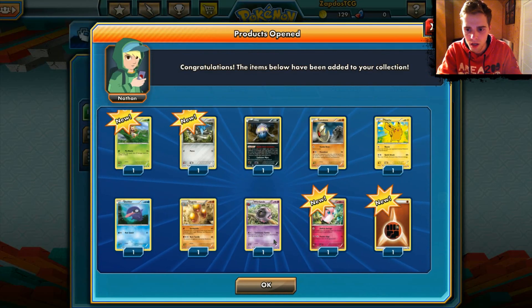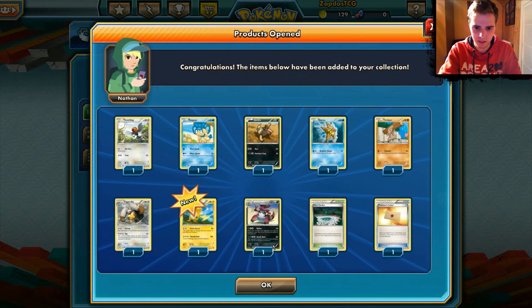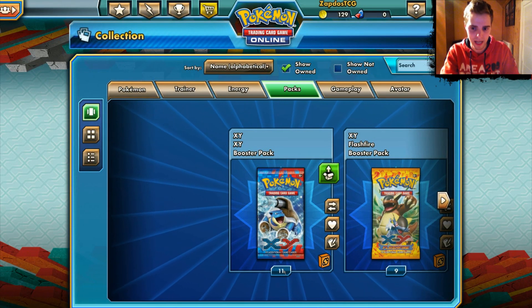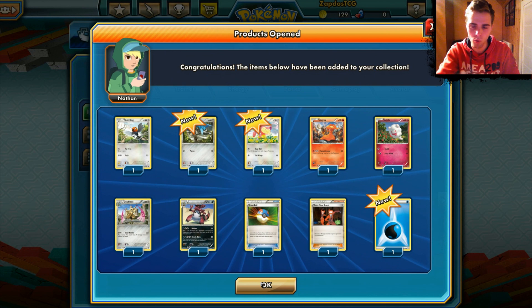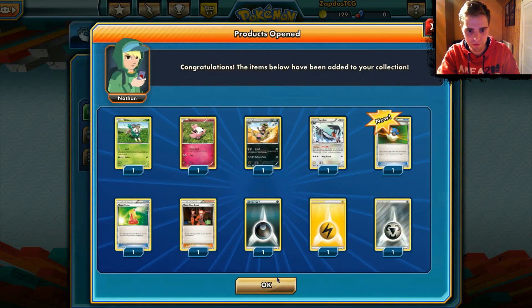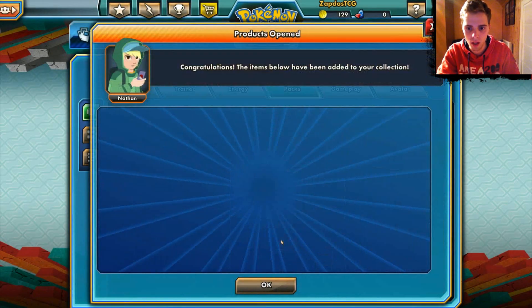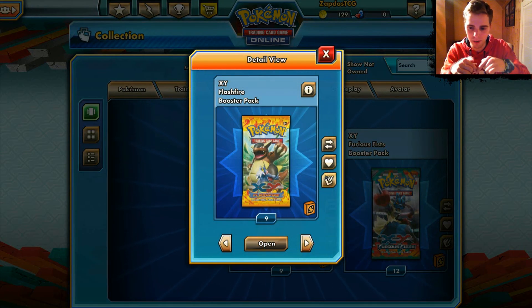Let's open another one up. Here we have Fighting Energy, Raichu, and Fairy Garden as well. The number of packs doesn't go down so it's like a glitch — I can open things up forever probably. Otherwise the title would be different; it won't be a TCG online match, it would just be a glitch video. Evo Soda, another Swallow, Fairy Garden, Eviolite regular one. We did however get a Full Art EX Xerneas, so now let's go to Flash Fire.